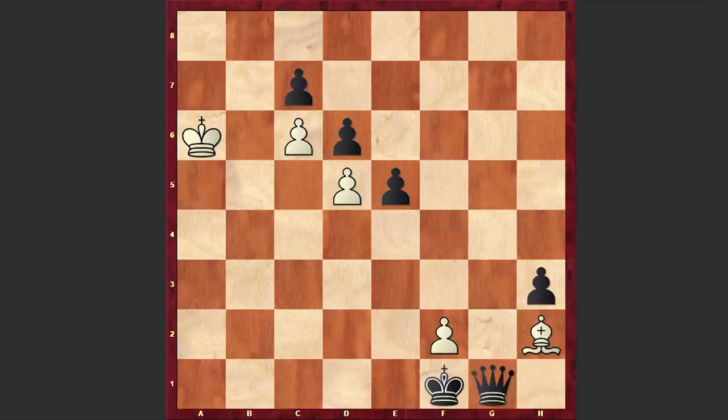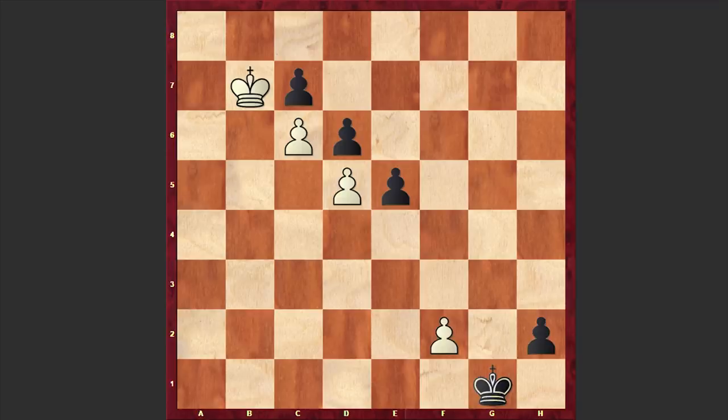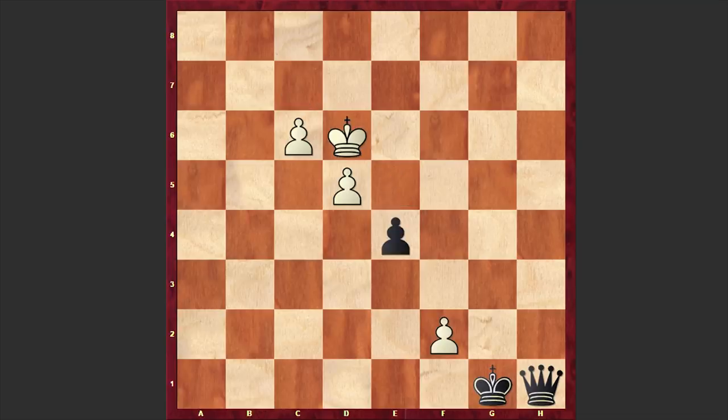If Bh2 then black is first winning white's dark-squared bishop, and then a second queen is appearing on the board. If Kd6 then e4, and if c7 then Qh3, and black is winning. Let's go back.